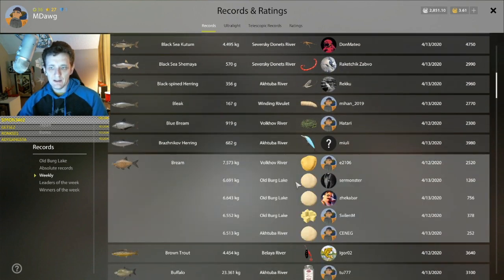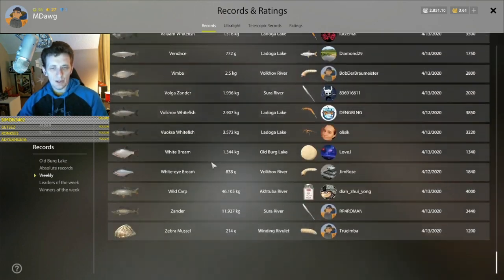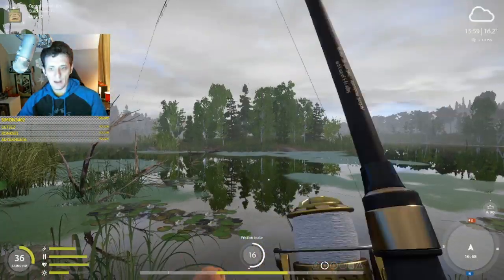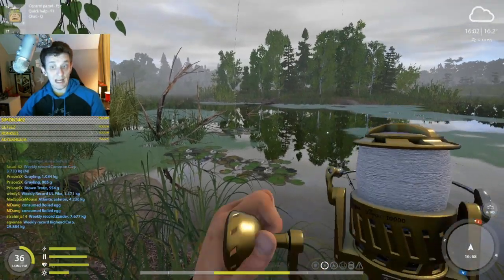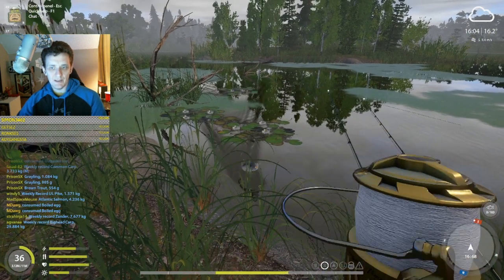One interesting thing about bream here - if you look at the weekly bream, garlic dough is definitely getting it done. Trophy garlic dough bream at Old Berg. What's also interesting is the white bream - same bait, garlic dough - but to get ideal white bream you'd want a slightly different setup: a little smaller hook, a little lighter line.